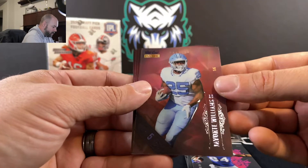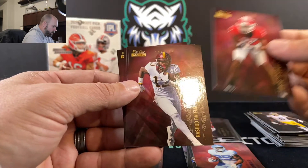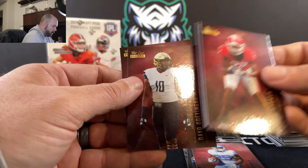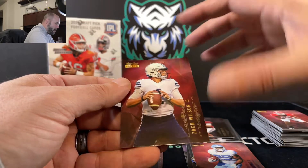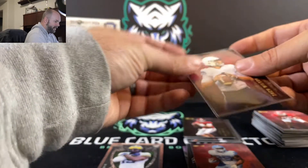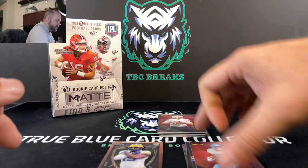One of six — Javante Williams, one of six. Very nice. Eric Stokes, Rashad Bateman, Jeremiah Wassa-Cormora, and Zach Wilson wrapping it up. The only quarterback we didn't get out of that box among the top ones was Trevor Lawrence. I kind of want to rip into that white one right now, just to see if we can nail a Trevor Lawrence. Let's just do it — it's here, why not?